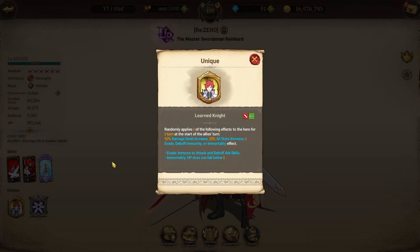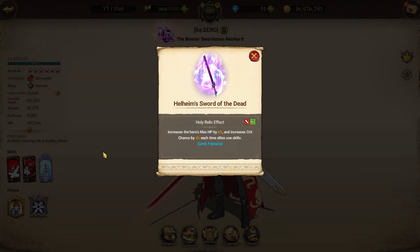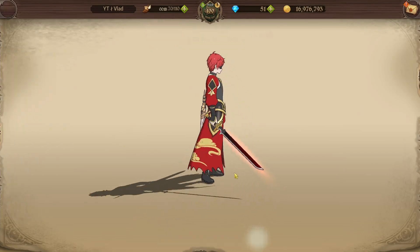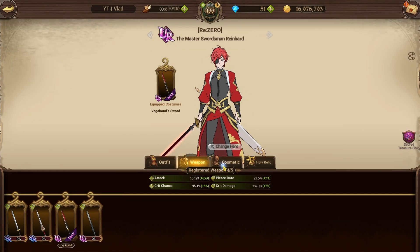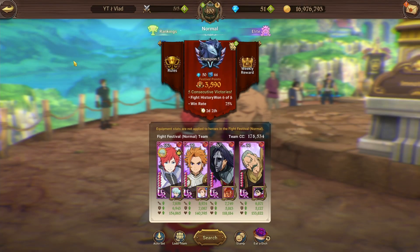His passive randomly applies one of the following effects, which is pretty much the exact same effects — I'm not going to go ahead and read all those again. Then the Holy Relic increases the hero's max HP by 6% and increases crit chance by 4% each time allies use a skill, limited up to 5 times. Having a look at his cosmetics, I've done a little bit of investment — I feel like I'm kind of low at this point. Fully maxing out the Fessessorosa Nebula Zeldra's did put me back on those, but this is the team we're going to be using today.